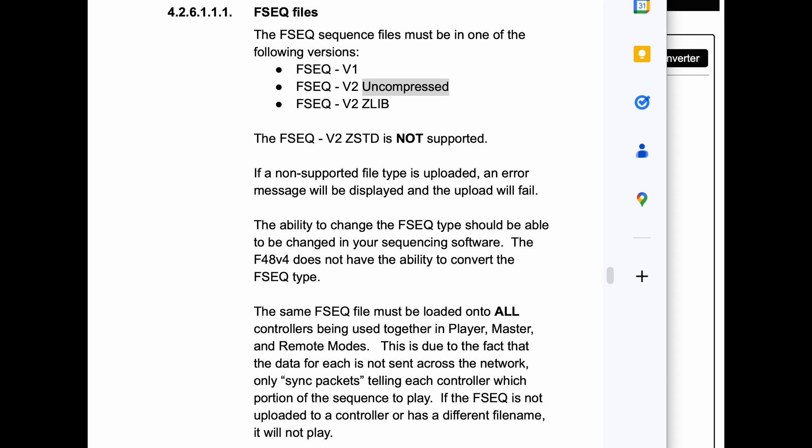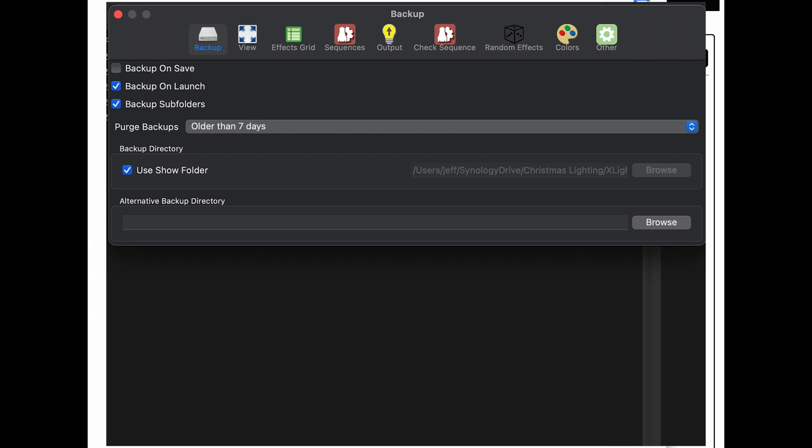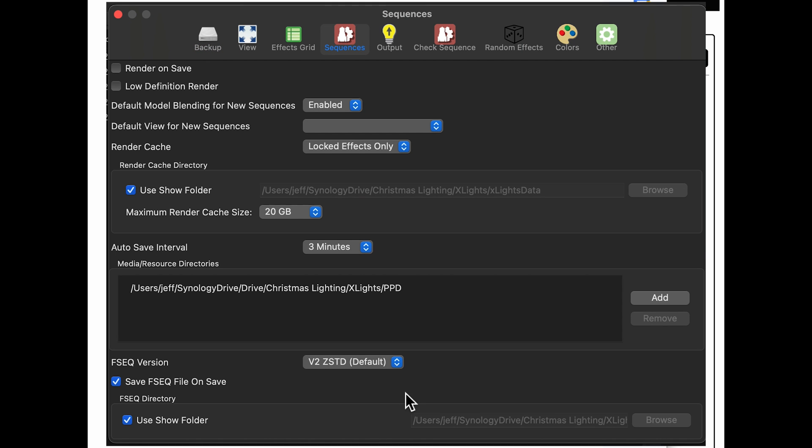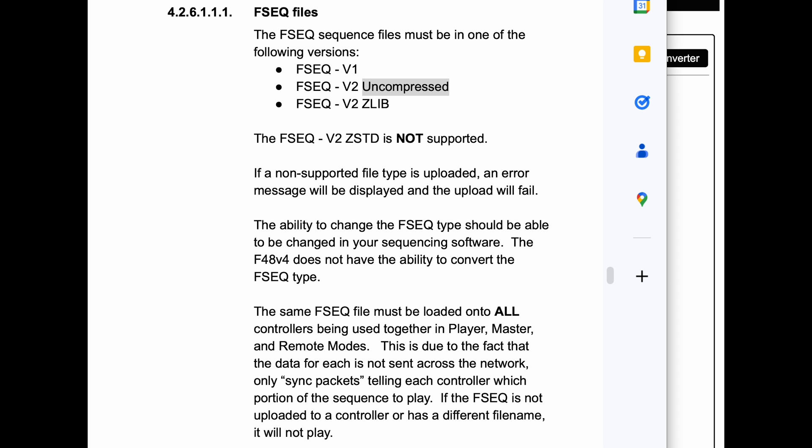V2 Z-Standard is the default in X Lights, so you need to go into X Lights and change the output format. You can do whichever supported version you want. I went with V2 uncompressed because I don't have more sequences than will fit on a 32 gigabyte SD card, but your situation may be different — you may have many more sequences or more data in the FSEQ files, so just set X Lights accordingly.